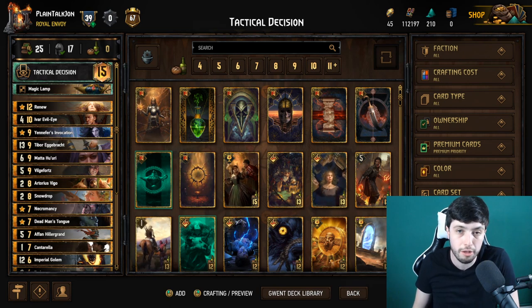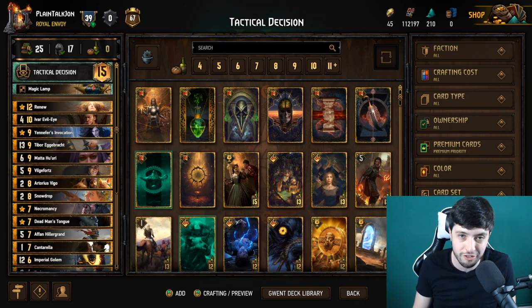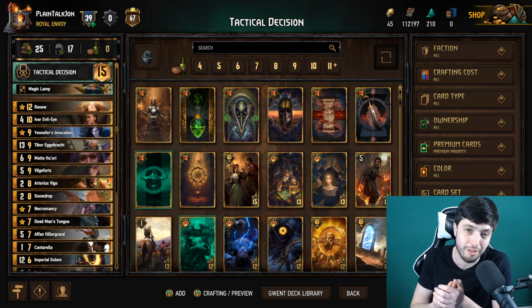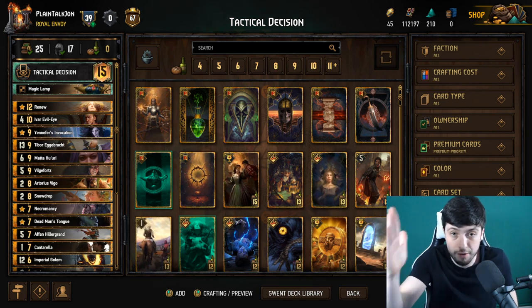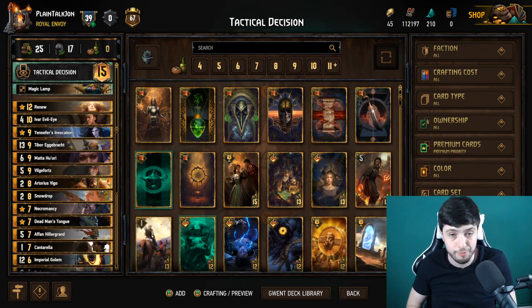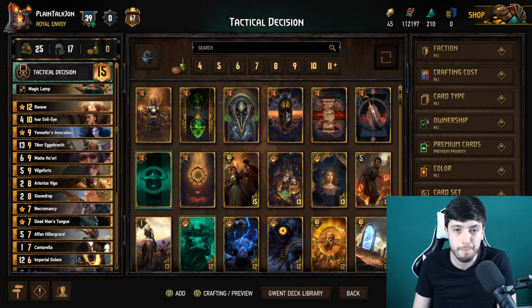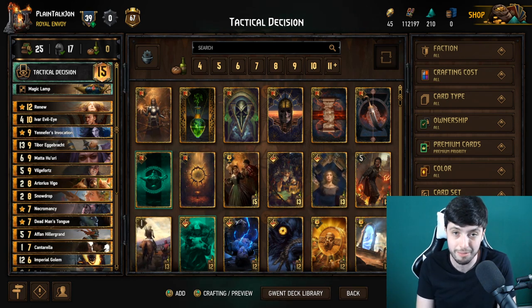One quick note: never get attached to your leader ability. You can use it in round one. Expect the mill player to use their leader ability in round one because they really need to win it — make sure to use yours as well. Don't save it; just smack that leader ability down, crush the mill opponent in round one, then do a long round three or a round two and destroy their hopes and dreams. The reason people struggle against mill is they're too attached to standard gameplay.